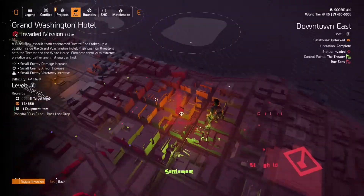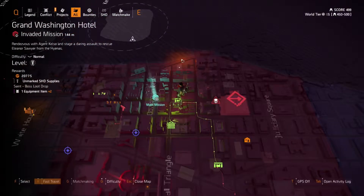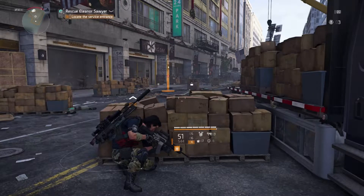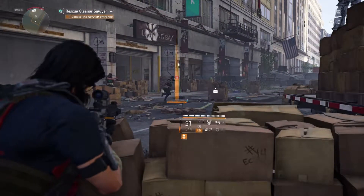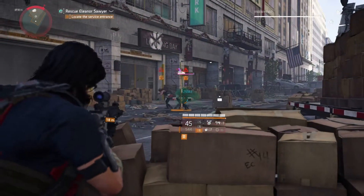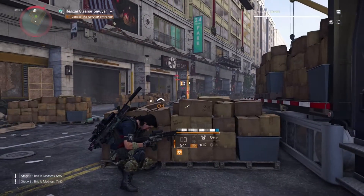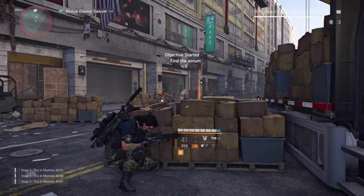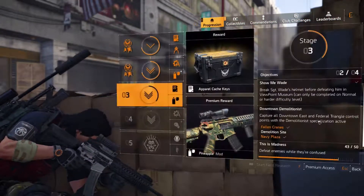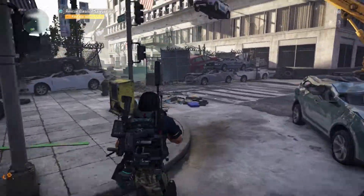The easiest way to find Hyenas is to go to Grand Washington Hotel — make sure it's not invaded, because Black Tusks do not have toxin on them so it will not work. At the very start of Grand Washington Hotel, outside the hotel, three Hyenas come out and one of them has a bag on the side. When they group up, shoot that bag so you can tag all three of them at the same time. You can tell they're confused by the icon over their head. Once you're inside, find your way to the atrium.